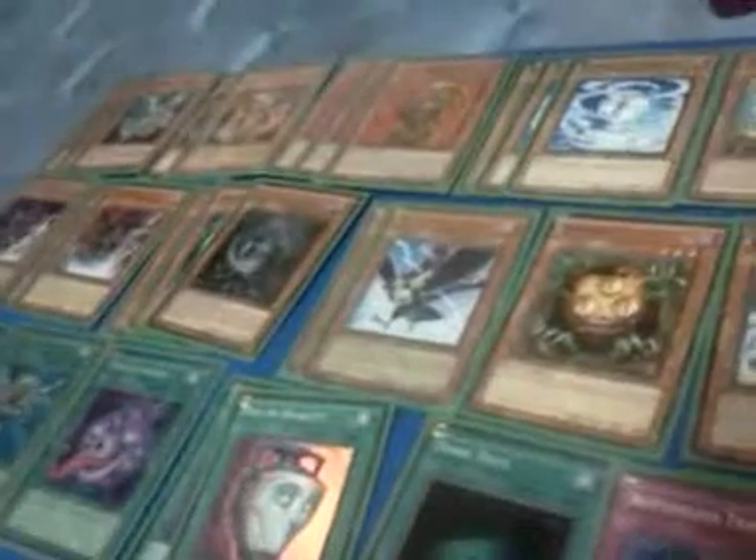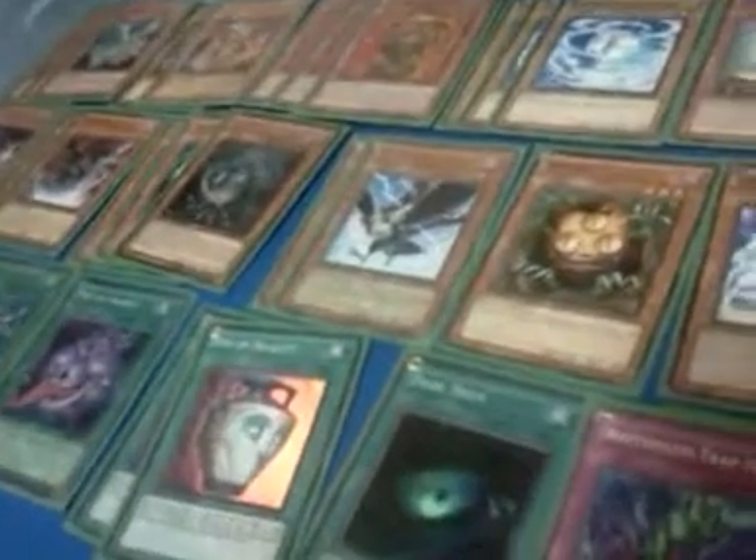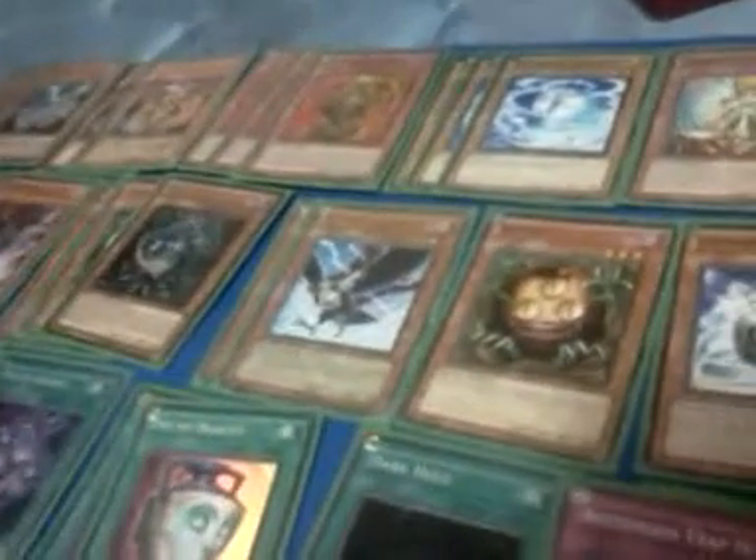So I started out with just an agent deck and started throwing in dark monsters, seeing what works. Obviously Gorz and Trag were the first cards to go in - they're easily splashable, they're amazing. Sangan followed up that. I eventually just tossed in DD Crow for graveyard control.